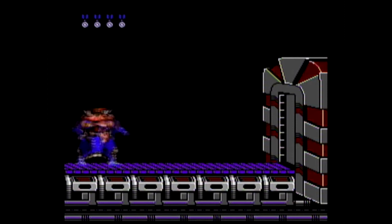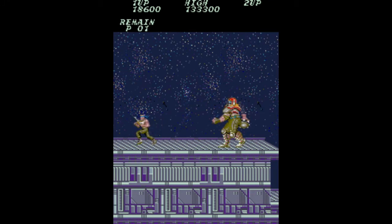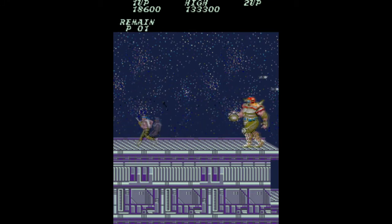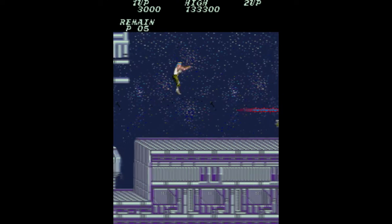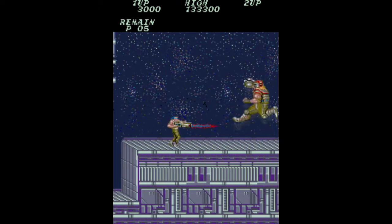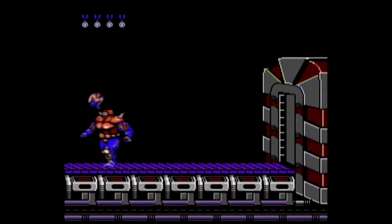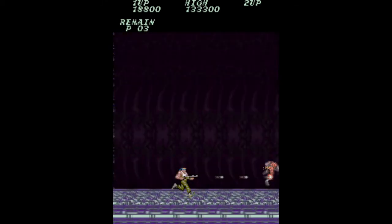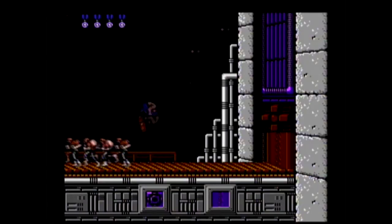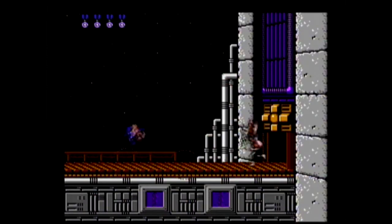The giant boss dude that throws spiky discs at you at the end of Stage 6 on the NES shows up twice in the arcade version. He shows up at what is the end of Stage 5, and at the end of Stage 6. I think this guy seems a bit easier in the arcade, because he doesn't really rush you like he does on the Nintendo. Lastly, in the arcade, there is no Stage 7 boss. You run right into the Alien Red Falcon lair. In the NES version, you have to break the lock on the door, while avoiding enemies and turret fire.